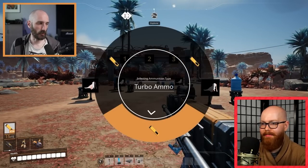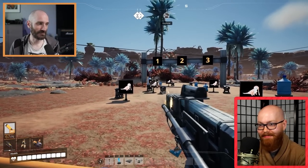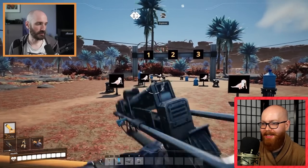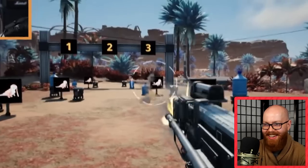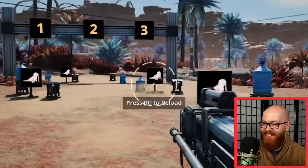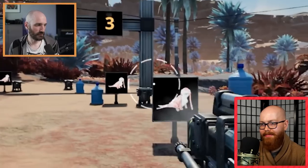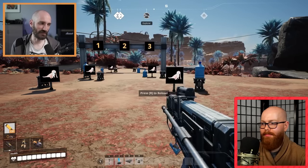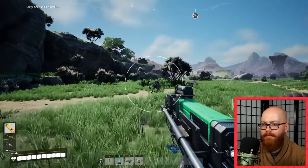The first new magazine for the rifle is the turbo ammo — what it does is turn the rifle into more of a machine gun with increased fire rate. You can release the fire rate and keep it going like before, or you can just let it rip and turn into Rambo for a second. The last new ammunition type for the rifle is the homing ammo — it kind of functions like the smart pistol in Titanfall. It will home in on enemies so you just need to aim in the general direction of the enemy and the projectiles will home in. That's going to be expensive.